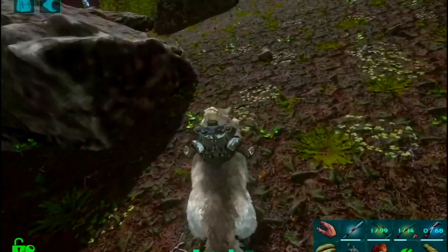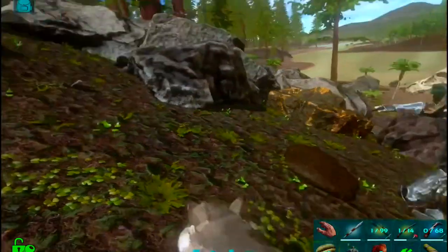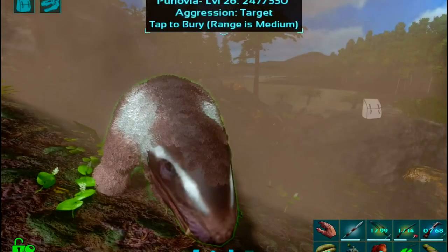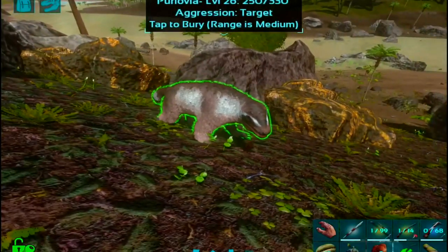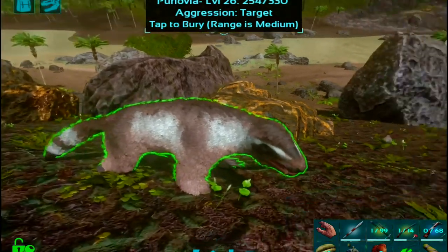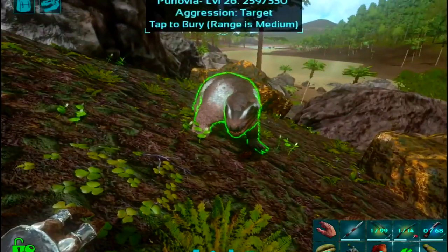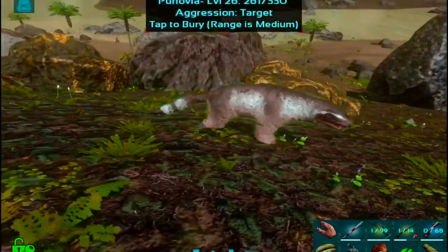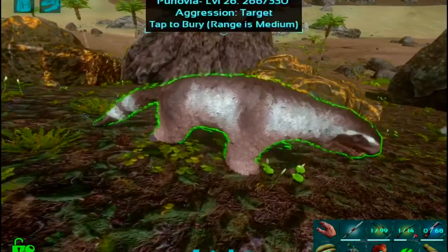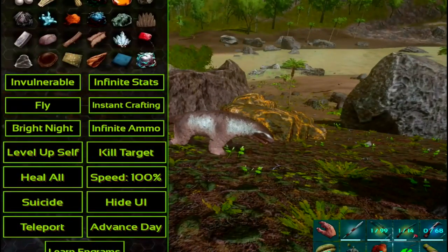That's what it will look like when spawned in — this is what you have to look for when roaming around the Redwood. If you see something like that, make sure you're equipped and armed because it will attack you and take you off your tame. It's good for stashing loot and also for traps around your base because this thing is lethal.